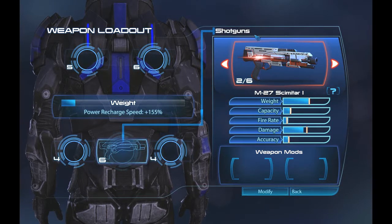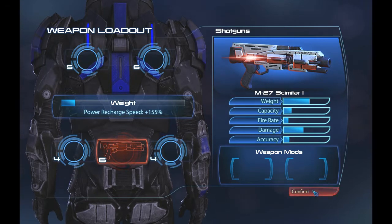Hey guys, this is DannyBoy. This time around we will be trying out the scimitar shotgun. The scimitar shotgun does a little less damage than the katana, but it fires significantly faster and has more rounds in the chamber. So here we go.